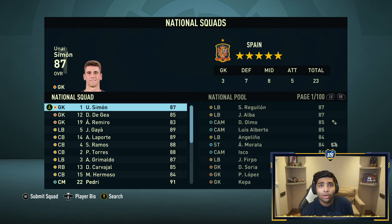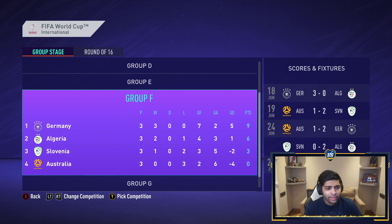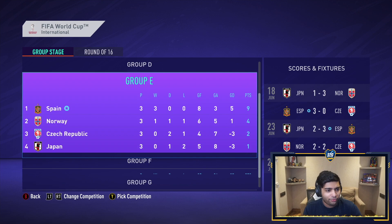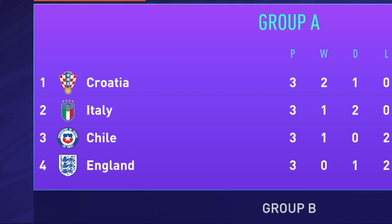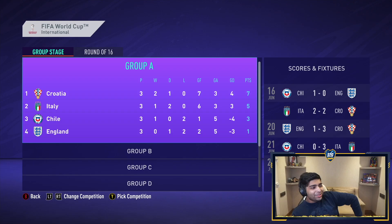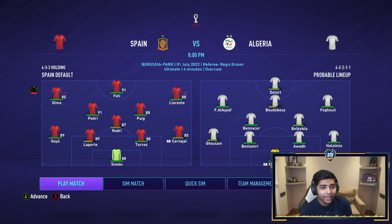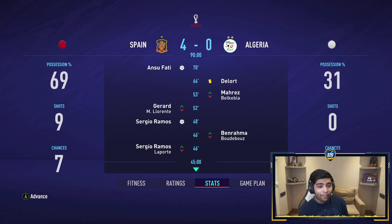We top group E — three games, three wins. Norway also make it through to the round of 16. Looking at the other groups: Germany through, Belgium and Turkey through, Argentina just about making it, Brazil through, France through, Portugal through, Croatia and Italy through. England finish bottom of their group — absolutely smacked, what on earth. In the round of 16 we're up against Algeria — 4-0, Sergio Ramos scoring. We made a clutch call picking him. On to the quarterfinals!